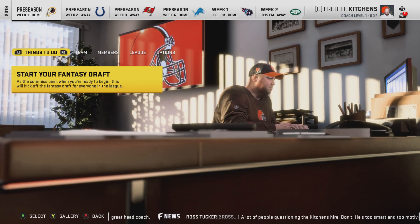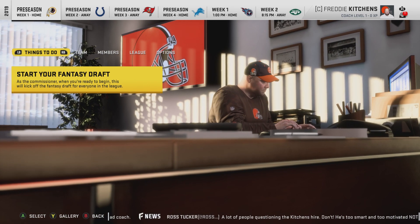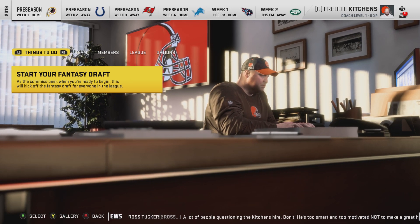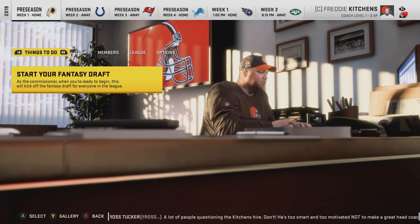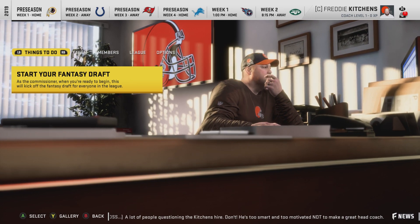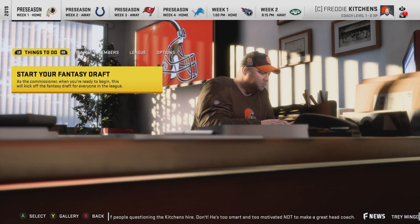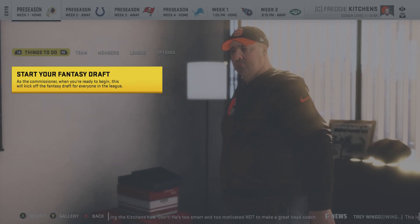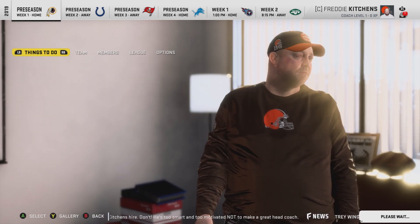If you want to know how to do a fantasy draft, when you start a franchise choose custom roster — you always have to use custom, you can't use real life, even though technically custom is the most recent up-to-date roster anyway. Then choose your starting point; after loading the roster it'll say fantasy draft. Boom, you're done.